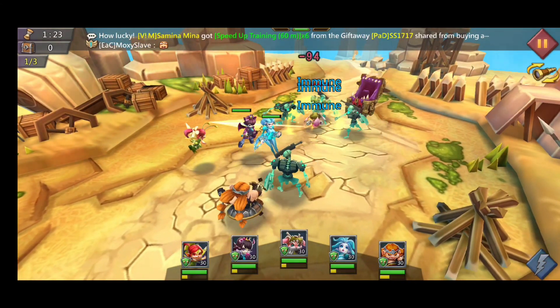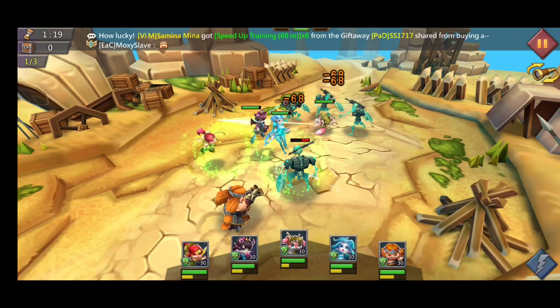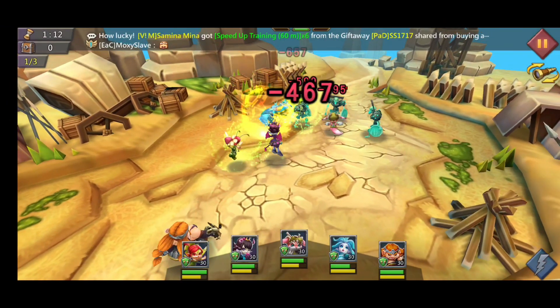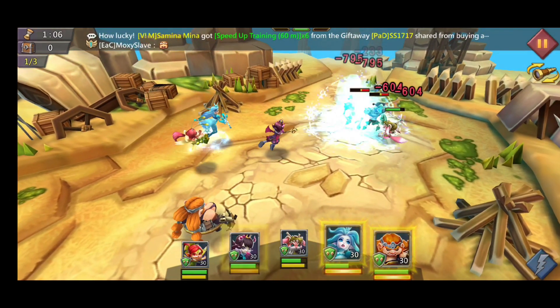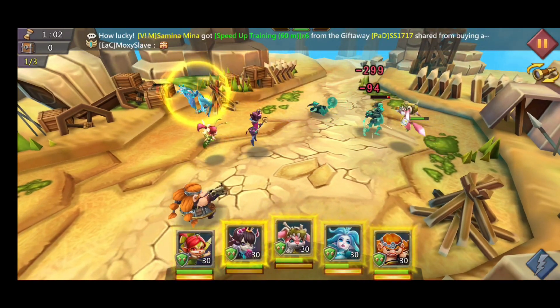Enemies approaching, that's fine. Incinerator might have been an okay pick, but not too worried about it. I don't think I need to use any of these ultimates this round. No ultimates needed — should be pretty easy to go to the next round.